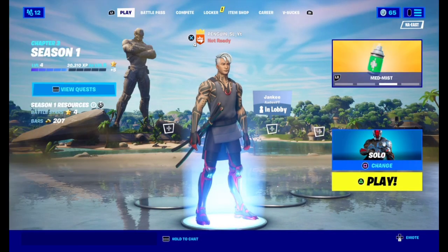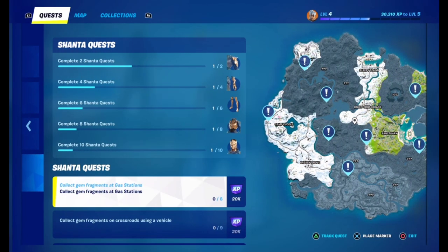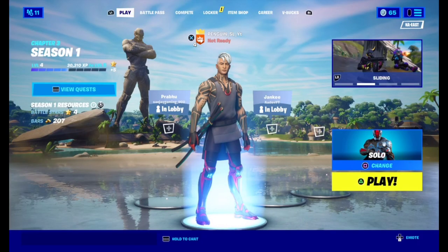What's up everyone, it's Pingen here and today we're doing part two to the Shanta questline. In the last video we did the first quest, so in this one we're going to collect gems for gas stations. You see seven gas stations but you're only going to visit six, so don't worry. Let's jump right into the video.